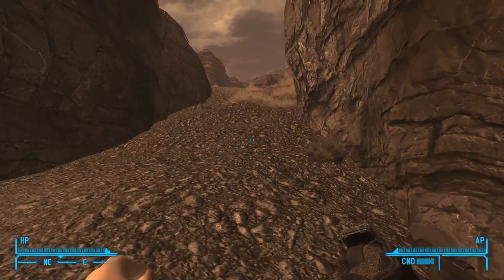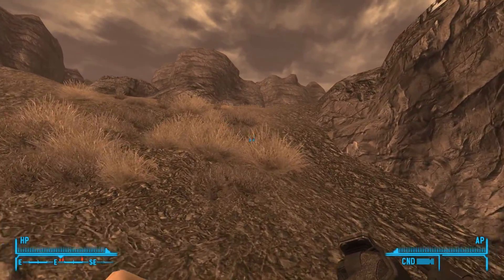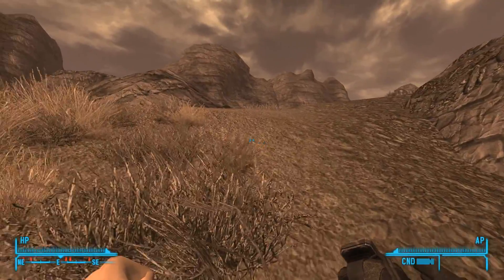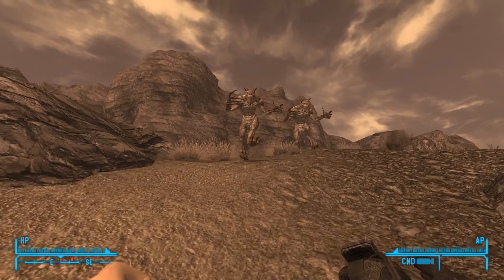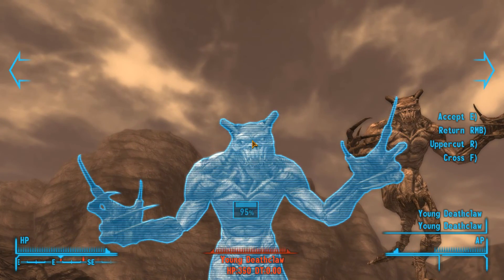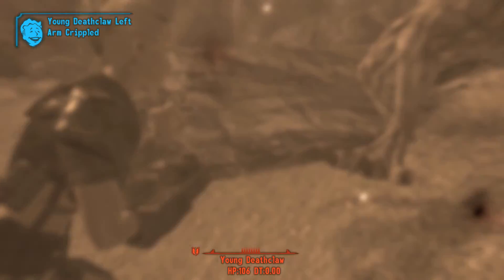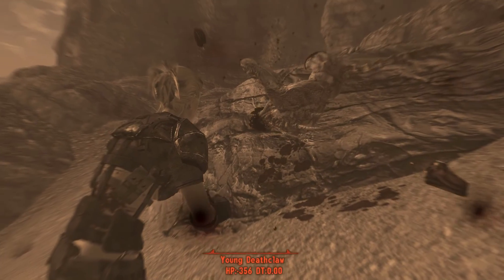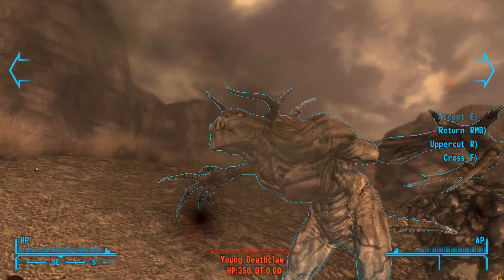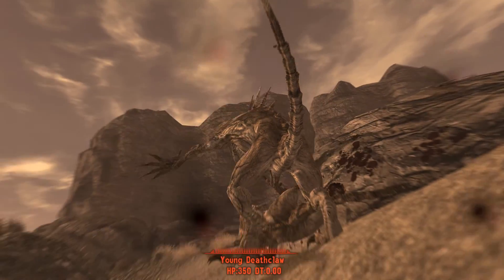When it comes to unarmed, obviously the base stat is Endurance, so if you want to have good unarmed you want your Endurance to be higher. That makes sense because you're going to want your hit points to be higher, especially in situations where you're taking on melee creatures and basically going into harm's way. As you can tell, we're doing a lot of damage against that Deathclaw there.